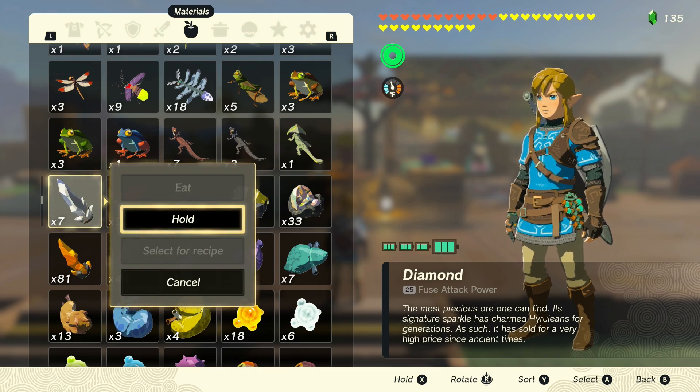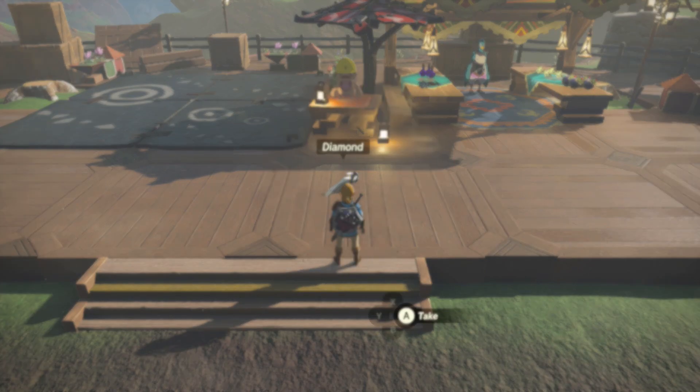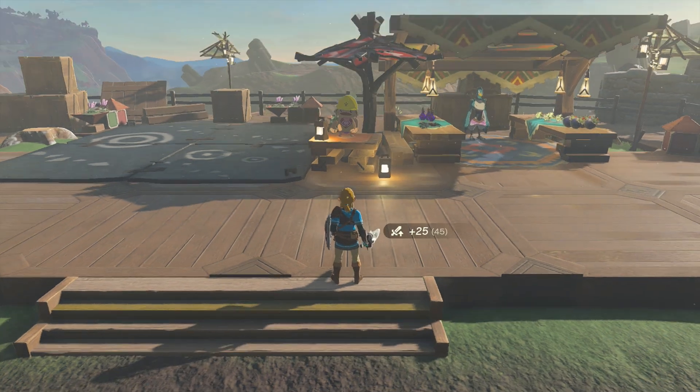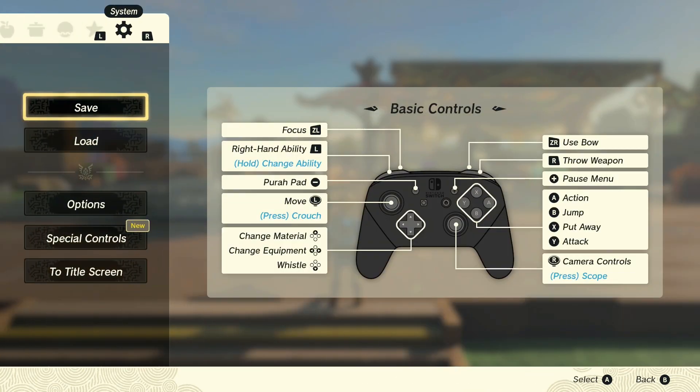I have seven right now, so we're gonna drop one and fuse it to our sword. Once it's been fused to our sword, all you've got to do is look at Pelisson and save your game.